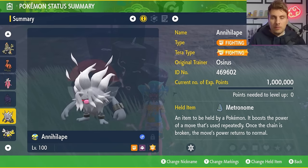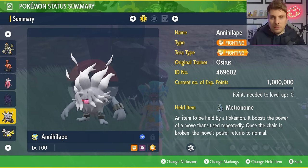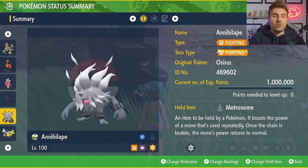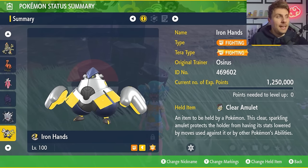That Special Defense investment lets Annihilape go toe to toe with Eevee throughout the raid. The Metronome is predominantly there to take advantage of Drain Punch, which you'll be spamming most of the time. Sleep Talk gives a little bit of security in case we see that Yawn.